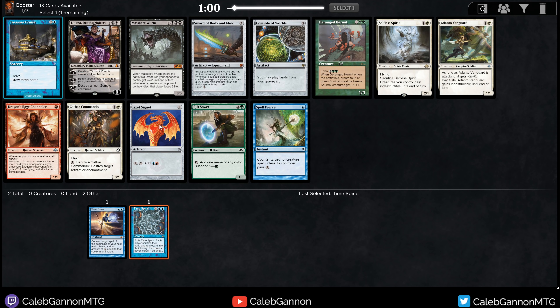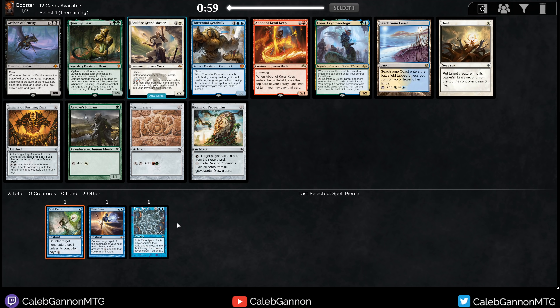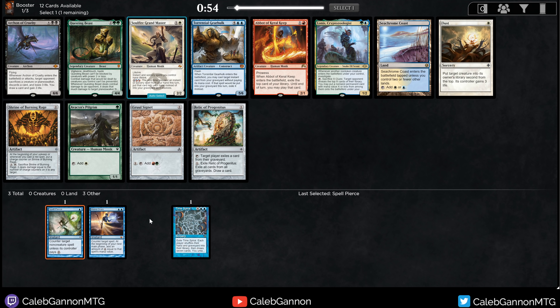Here there's Spell Pierce, Izzet Signet, and Treasure Cruise is a good one. I like Spell Pierce and Cruise. Treasure Cruise, when you have Time Spiral in your deck, gets quite a bit worse — if you've shuffled your graveyard back into your deck, you can no longer delve cards. I think we're just going to take Spell Pierce to try and cut blue off. Izzet Signet is really good too, but I'm not as big a fan of the Signets as I used to be. Spell Pierce is a great card — being able to interact on turn one is very important.